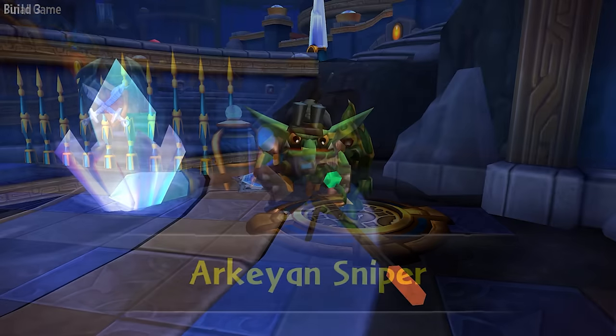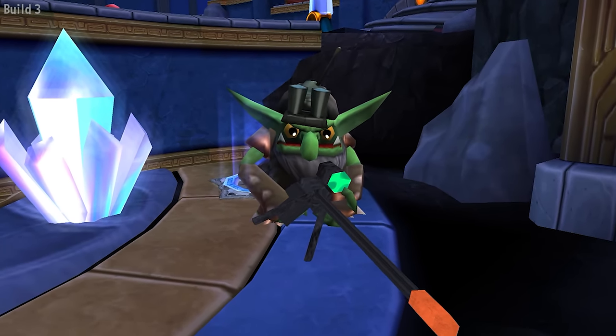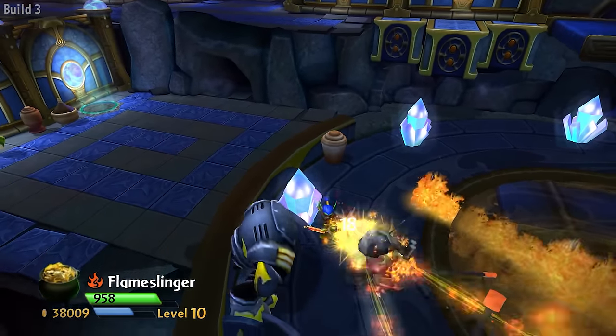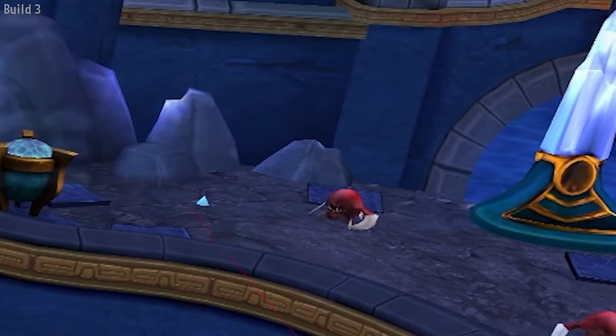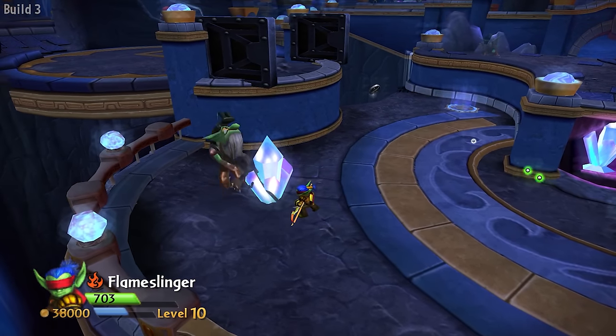Archean Snipers are Blaster Trolls wearing spy gear and holding an unfinished sniper rifle model. The manholes they hide in are these crystals, and they sometimes act buggy — instead of emerging from the ground, sometimes they go completely underground. Other than that, they act like regular Archean Snipers with some unfinished animations.